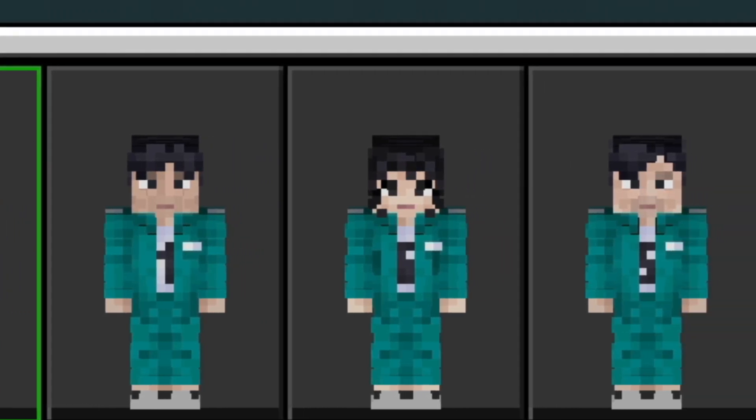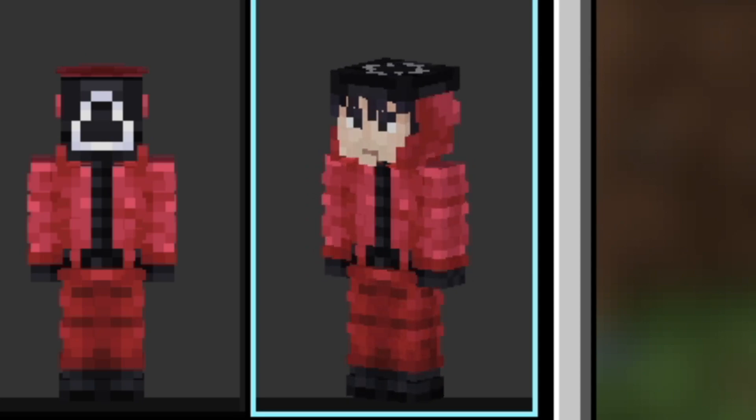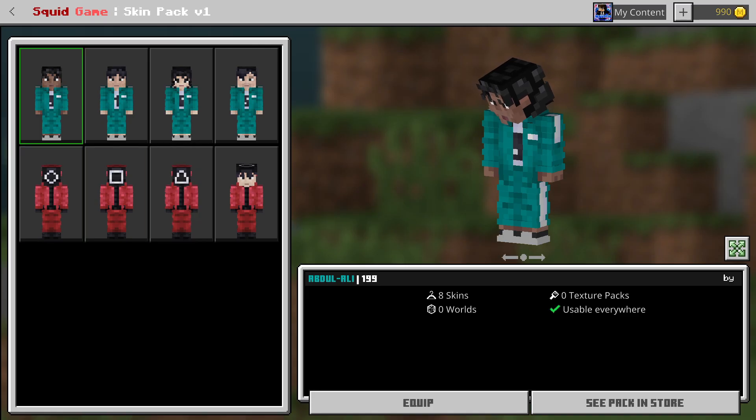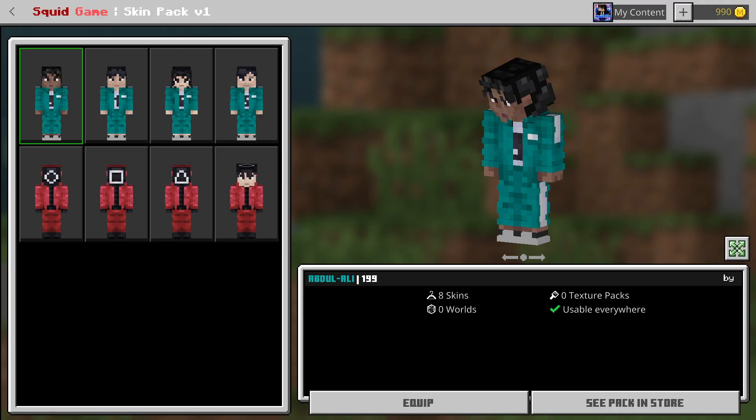In the first skin pack, we have four participants and also four others — that also counts. There's a policeman, three pink soldiers, plus one more guy. If you guys haven't watched the series, I don't want to spoil it for you. Let's start off with the main character, which is player 456.